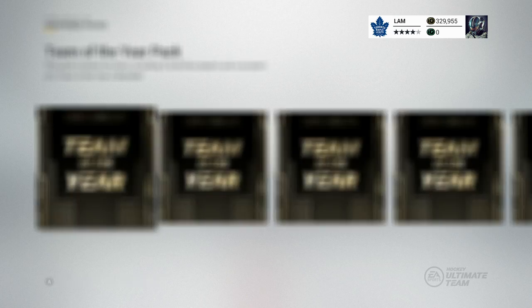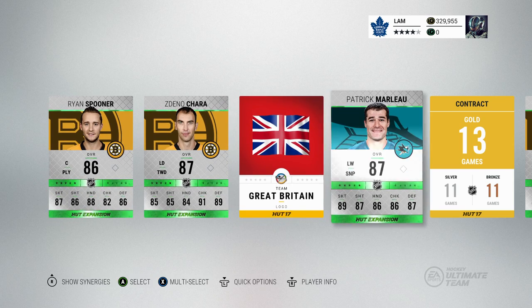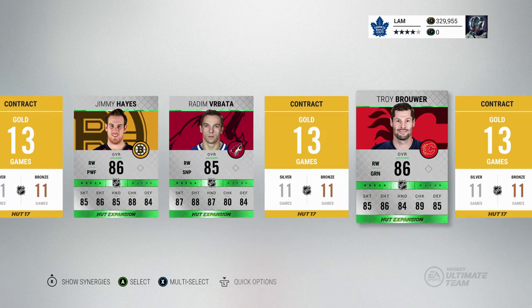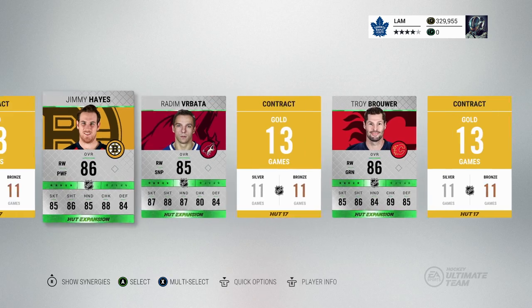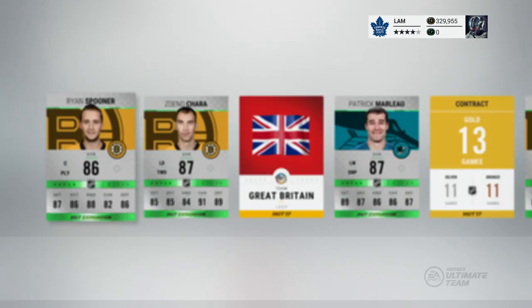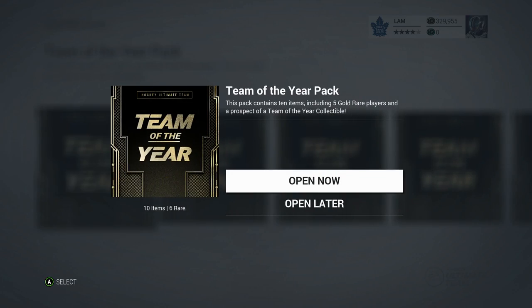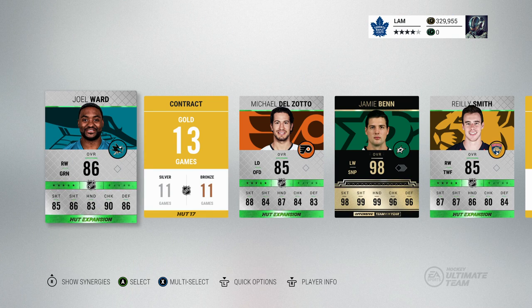All right, first pack — I'm going to pretty much skip through and just show you guys what I get. We got Zidane Chara, Patrick Marleau — not a bad bunch of players. We got six players in total but nothing too crazy, so we'll send all those to the collection and keep moving on. I want to keep this video under 10 minutes.